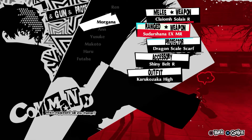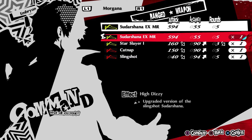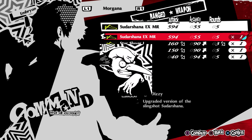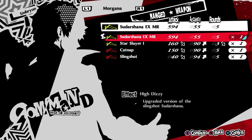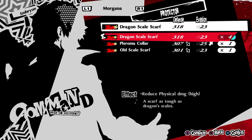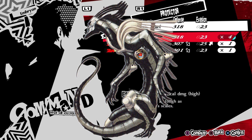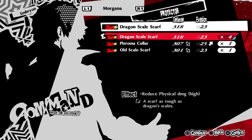Morgana's best ranged weapon is the Sudarshana EX, customized for maximum damage, obtained by itemizing Vishnu, the level 83 Full Persona during an Alarm. You'll need the Full Confidant at max rank, but that is naturally achieved through story progression. The best armor for Morgana is the Dragon Scale Scarf, acquired by washing sooty dragon armor dropped by Fafnir in the third semester dungeon. It has the highest defensive value for Morgana with decent evasion, and heavily reduces physical damage dealt to him.